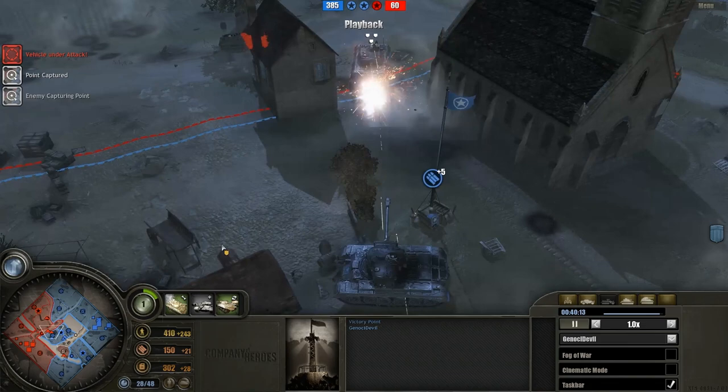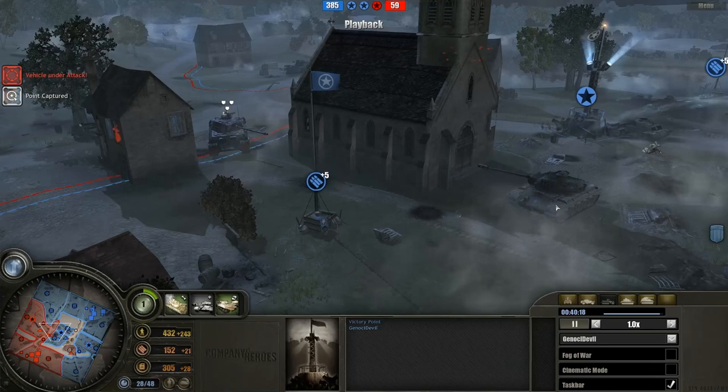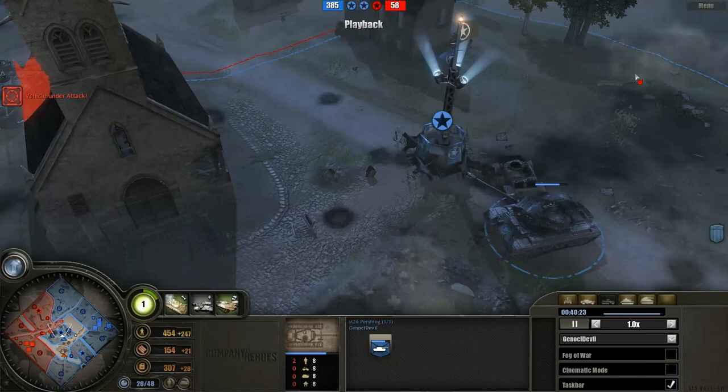Once more the Pershing fumbles in and exposes its rear armor to the Panther. Certainly not good armor tactics - that's not Genosi's strong side, I'd say. Something keen about the back armor, not really sure how to explain that.